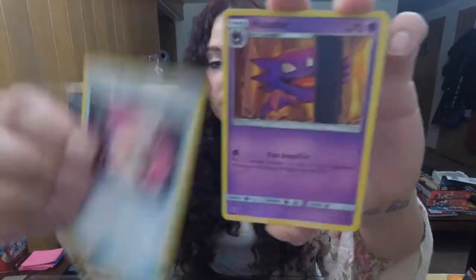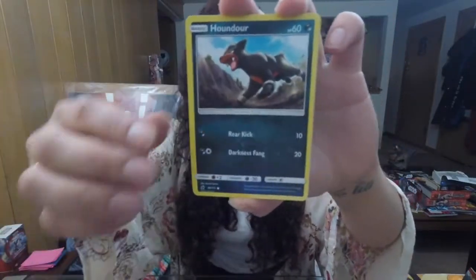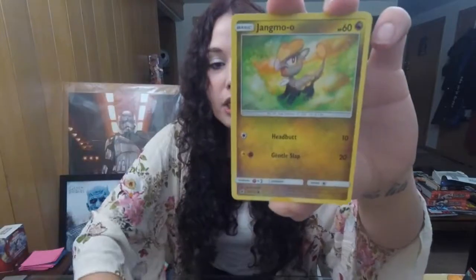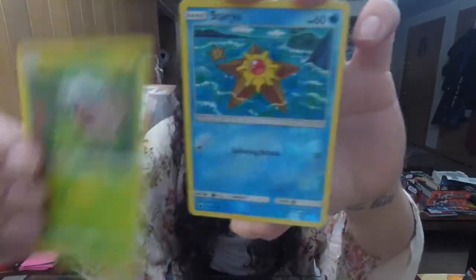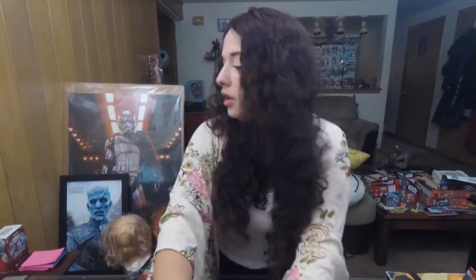Seventh pack — we'll go with a Leaf type. We don't got it. We got Disc of some sort, Haunter, another Disc, Ghastly, Houndour, Staryu, Jangmo-o, Shelmet, Staryu Reverse, and Beedrill. Oh cool, I didn't see this one yet — I like this artwork. Beedrill is looking cool. The rarest Beedrill there ever was.